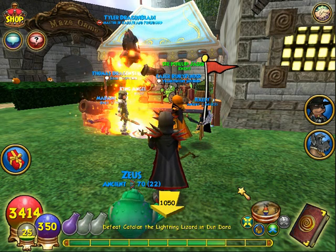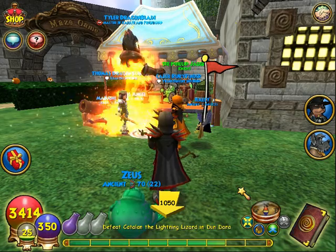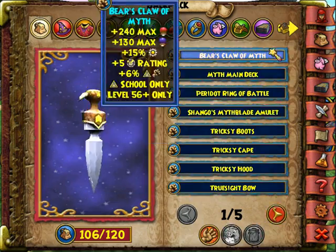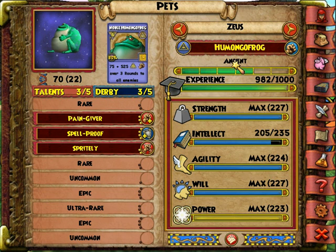What's going on all you beautiful wizards out there! Today it's Daniel Giantclaw from the Giantclaw Club here with my pet Zeus, my pet Humonglefrog, and he is ancient, about to get to epic, and I'm going to make a video on it. He has 6 damage to all, 9 resist to all, and may cast sprite, so hoping he's going to get something good.